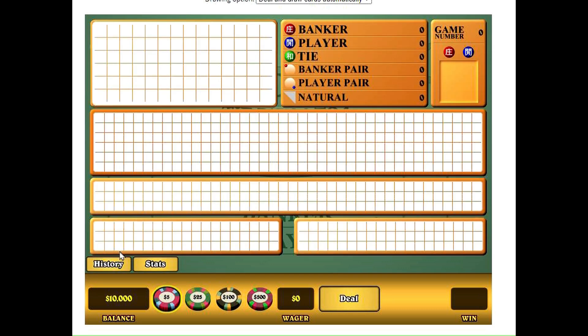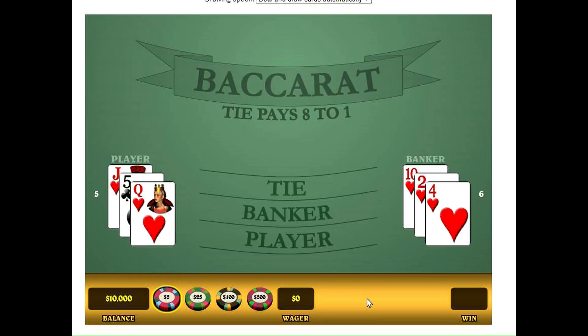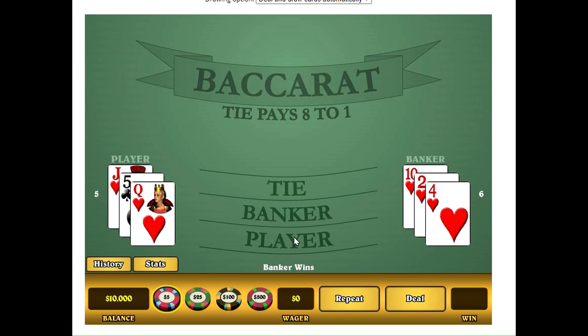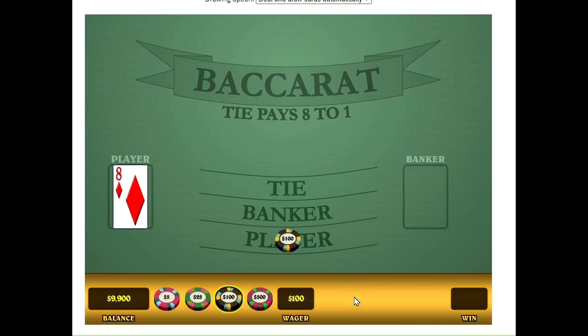I'm going to hop right into a shoe with the Wizard of Oz and see how we make out. Let's give this a whirl here. Start with a blank. New game. Deal one to see where we start, and we have a banker, so we will start playing on player. Just use the $100 coins to keep it simple.